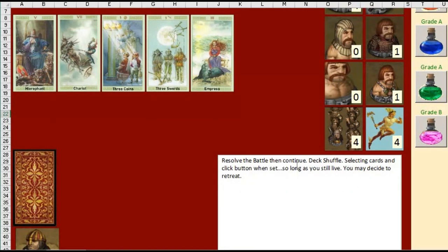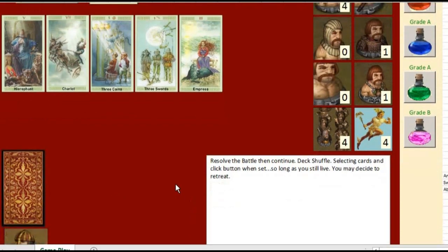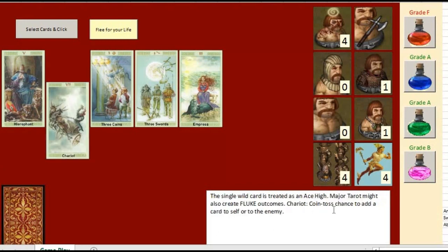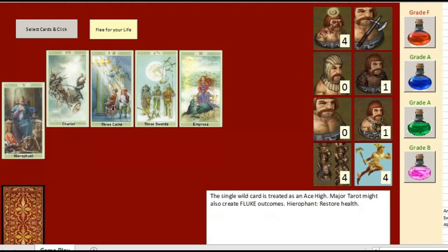So resolve the battle, then continue. Deck shuffled — selecting cards, click button when set. I select the cards that I want to attack with. I'm fighting seven guys and I'm badly beat up. If I select a chariot, it'll tell me it's a coin toss — there's a chance of a card to self or an extra card to the enemy. The Hierophant will heal me, so I probably want to play that — it restores health.